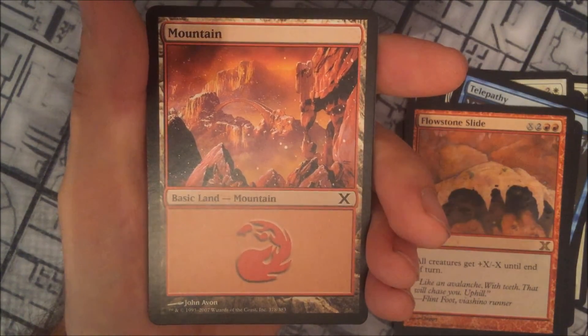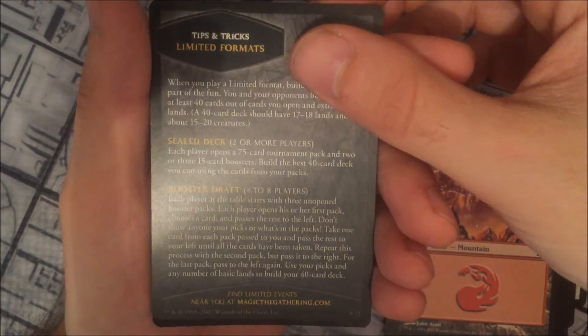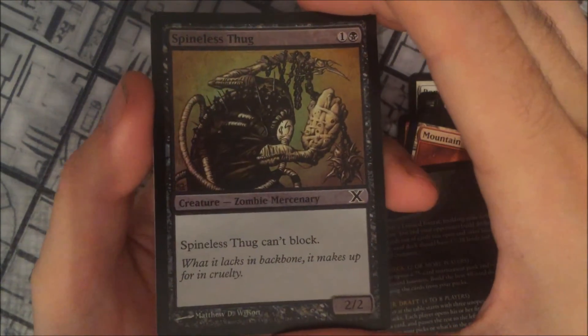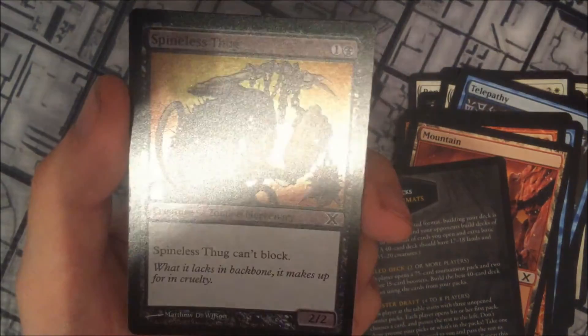We have a Mountain from John Avon, and a tips and tricks card for limited formats. We also have a Spineless Thug, which is a very nice foil in there. Spineless Thug can't block and it's black with a 1 cost.